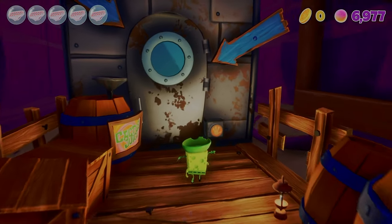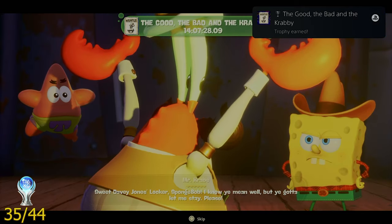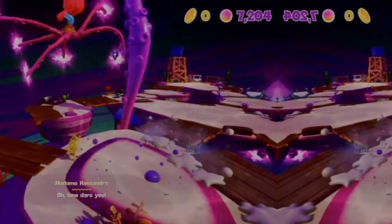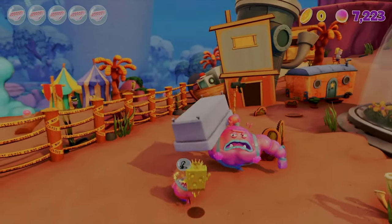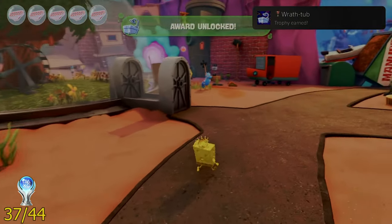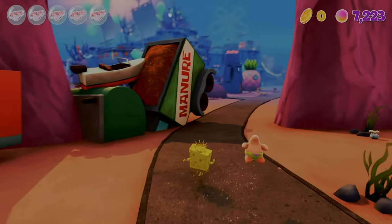The next trophy was called The Good, the Bad and the Crabby, and I got it by chasing down Mr. Krabs in under three minutes while on the train. Then came Tentacle Dodger, earned by dodging every attack the final boss throws at you. After that was Bathtub, where you use the big fellow with the bathtub to destroy 25 enemies.